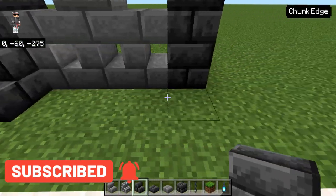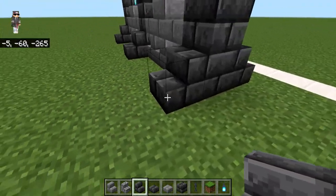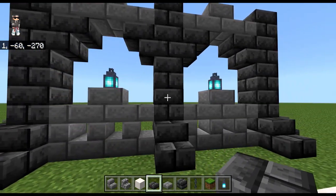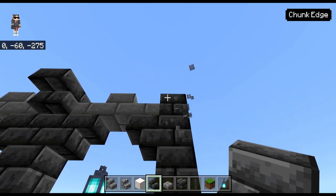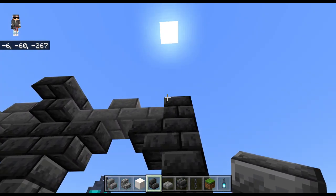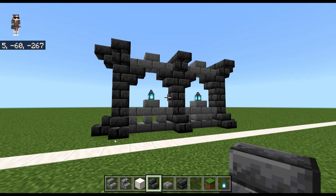We're going to get some stairs down here at the bottom, and then maybe some upside-down stairs at the top as well. I tried the regular stairs and didn't like them set that way, so upside-down stairs at the top it is. It kind of gives you a little bit more of that gothic, evil vibe to it — almost similar to what you might see in the ancient city.